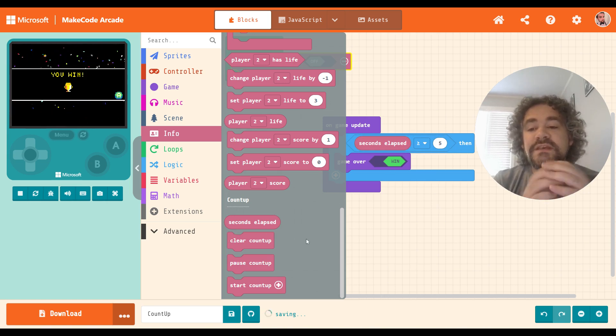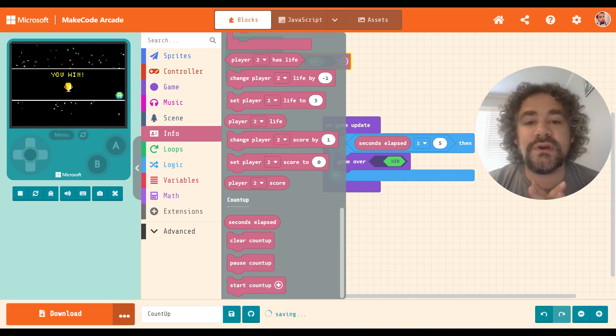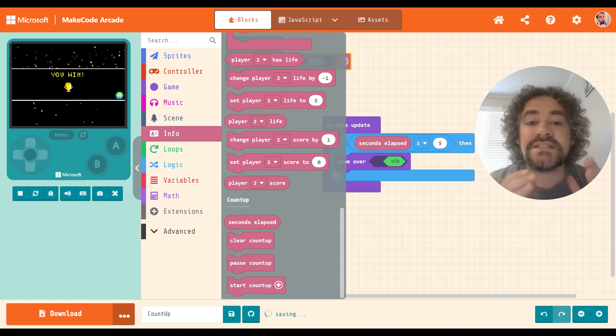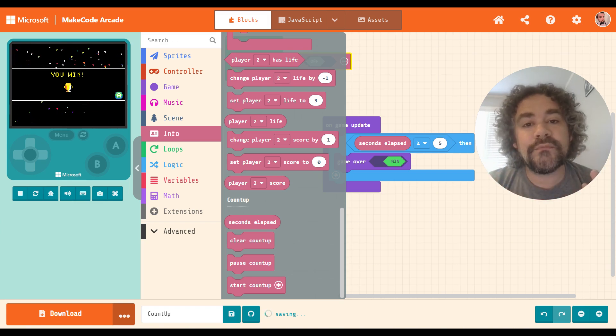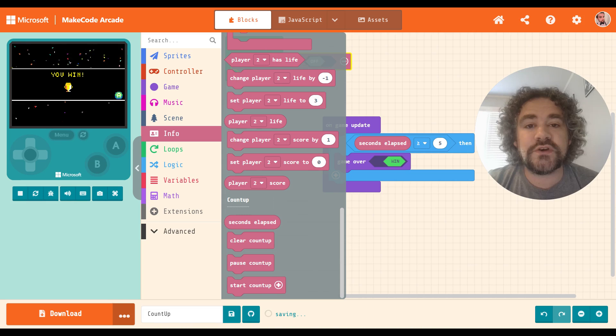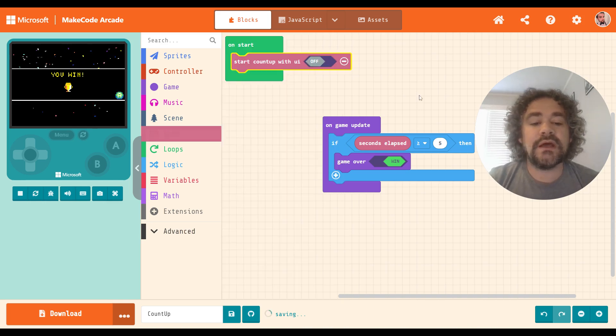Another thing you might use this for — if I'm thinking about how I would use a Count Up game, usually the goal would be to finish quickly. Maybe the game is a puzzle game, a maze, or finding hidden objects, and you're trying to find them all in the fastest amount of time. In a game like that, the time kind of acts like your score, but you want it to be the lowest number possible — just like in golf, where you're trying to win in the fewest number of hits. So if I was to use a Count Up, I would probably also change the way the scoring works. This is an example of how to build a game where the low score is the best score.